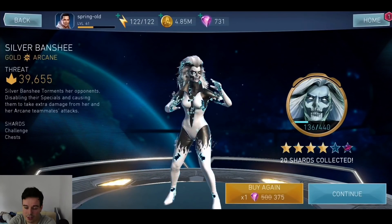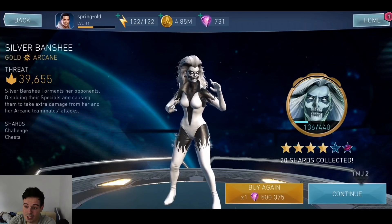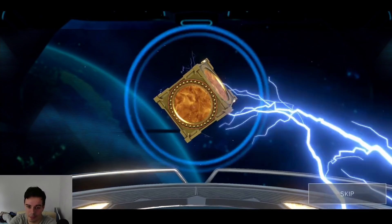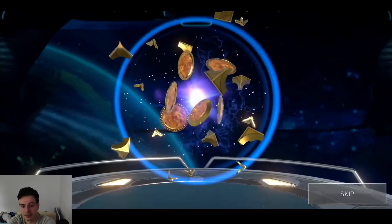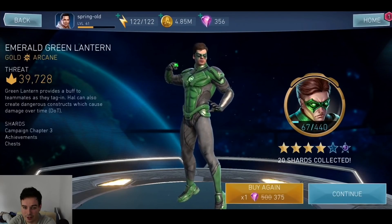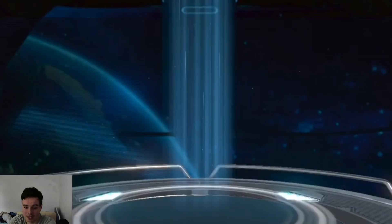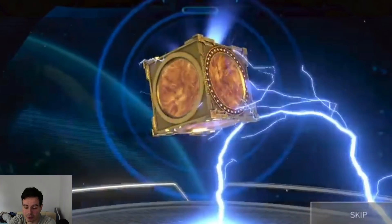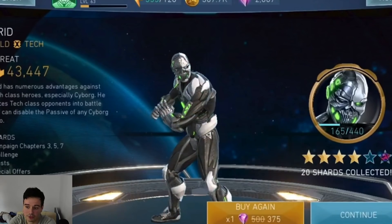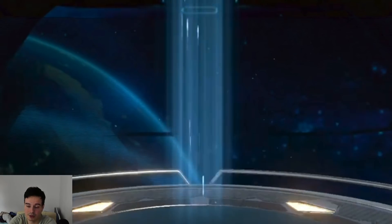Another one — 20 shards for Silver Banshee. Still not worth the gems, but somewhat useful. Another one — Green Lantern, 20 shards. Not great, not great. Another one here — 20 shards for Grids. That's not a great start. Opening one more — 8 shards for Warrior Queen Wonder Woman. Not great.